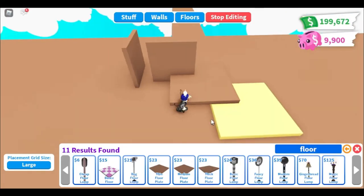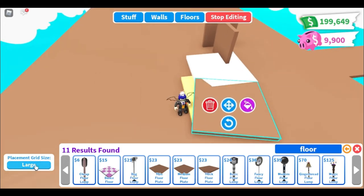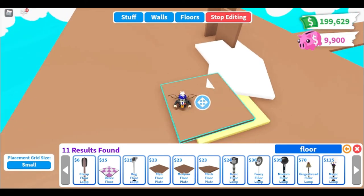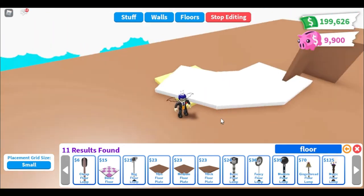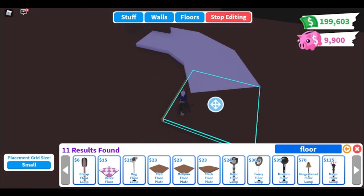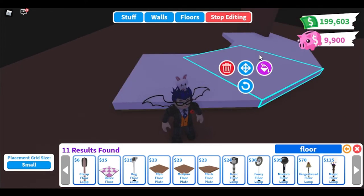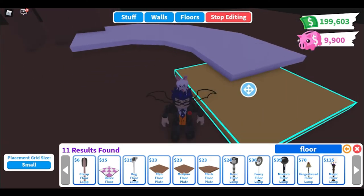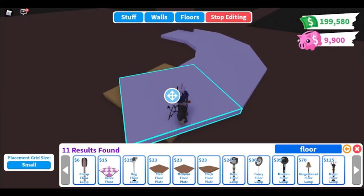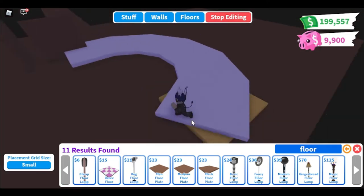Hi guys, I'm Smashy back and we're gonna get started with the carousel build today. So the first floor placed down is on large placement grid size. The rest of these are gonna be on small placement grid size and we're gonna be making a circle, so if you do two clicks and keep the corners nice and even it should line up really well and at the end it will be a circle.